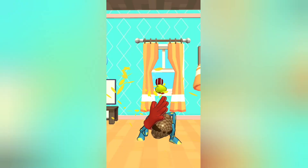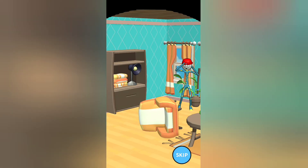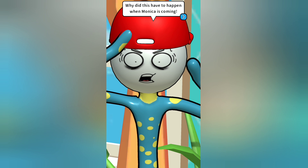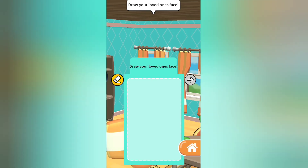Wow. Wow. What is strange — strange duck. Why does this happen when Monica is coming? Oh wow, Monica is coming! Is the Stickman going to have a date tonight?